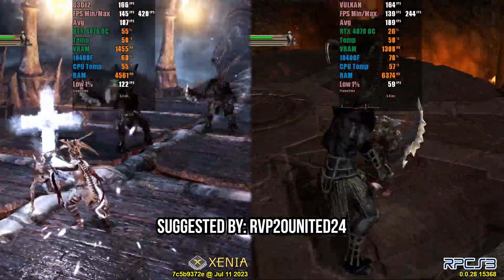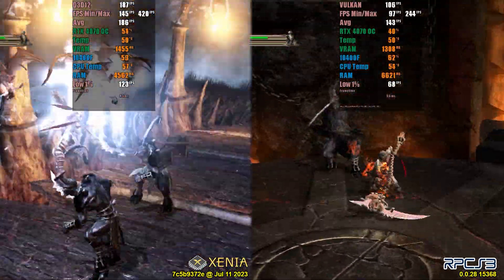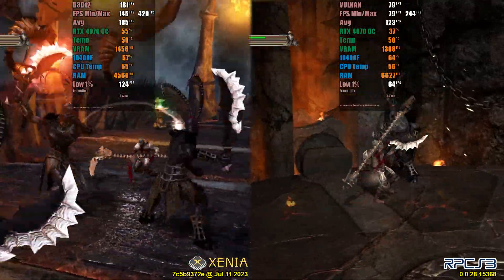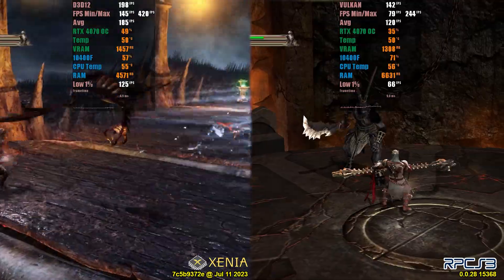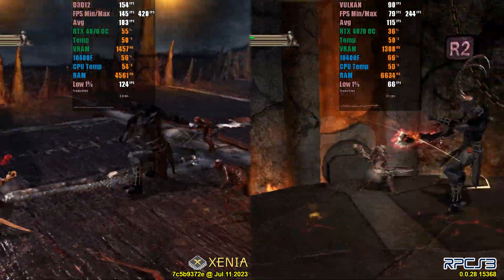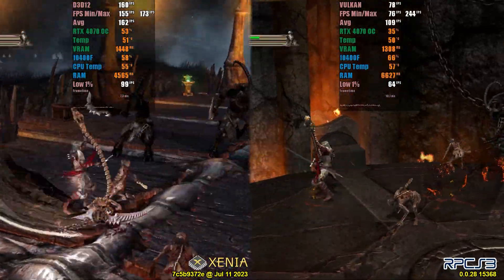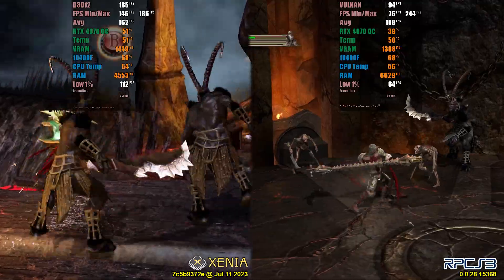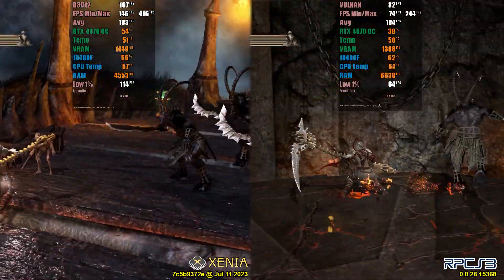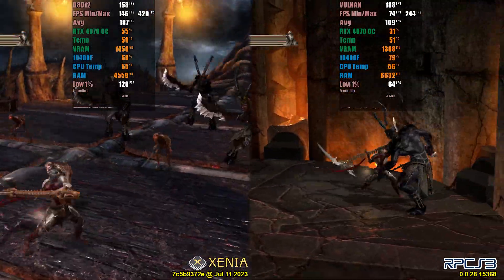Dante's Inferno is another game exclusive to this console generation, which EA had no interest in bringing as a remake to any later generation, let alone to PC. This is the first game that runs well on both emulators. Previous audio and save issues on Xenia have already been fixed. However, if you want to unlock FPS, Xenia will have unsynced cutscenes between audio and video, while RPCS3 manages to stay synchronized even with unlocked FPS. Even with more enemies on screen, Xenia shows a frame rate almost double that of RPCS3. However, RPCS3's emulation of Dante's Inferno is much more accurate, despite having more stutters. Therefore, I recommend RPCS3, unless you are having performance issues.